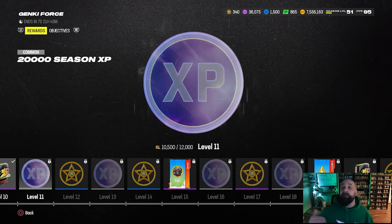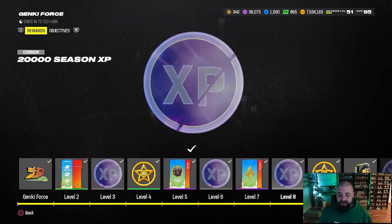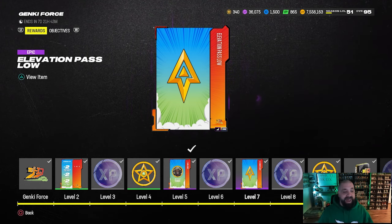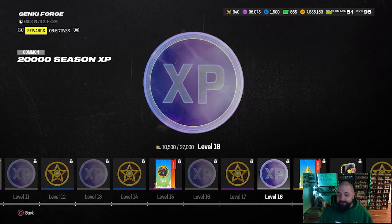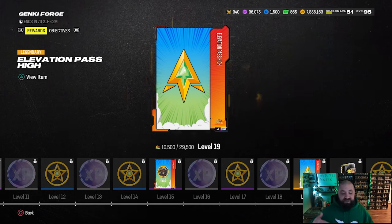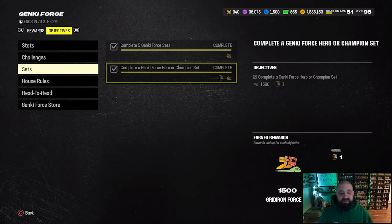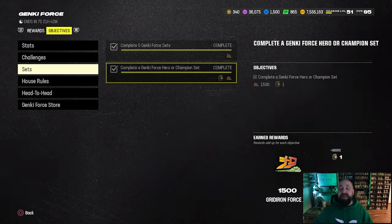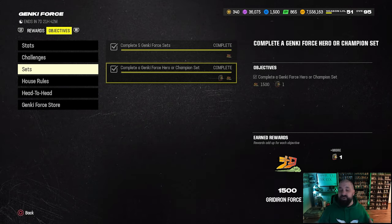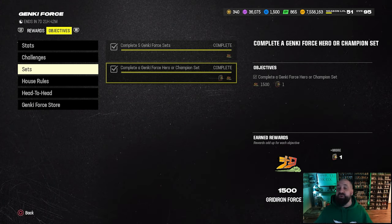The quickest way to explain what these do is they unlock additional ability buckets on certain cards. The low elevation pass is at level 7 of the Genki Force field pass. The high elevation pass doesn't come until level 19, and right now there's only about 21,500 XP available, so you can't unlock it yet. However, if you go to your objectives, sets, and complete a Genki Force hero or champion set, you get a high elevation pass from that objective — plus XP for the field pass.